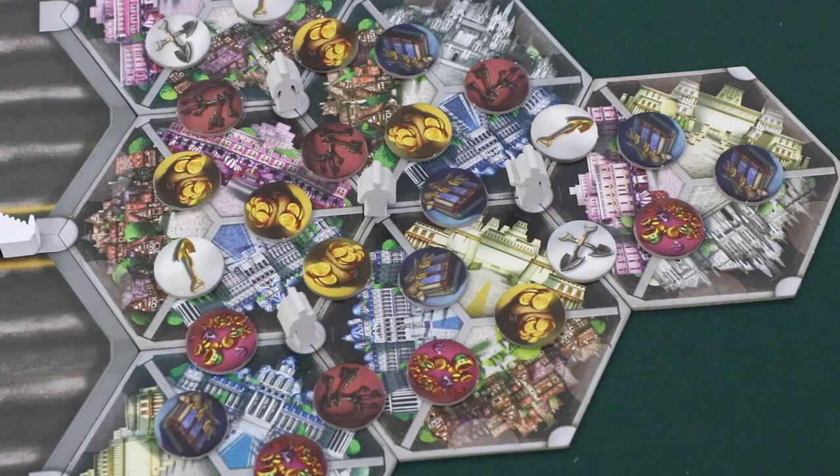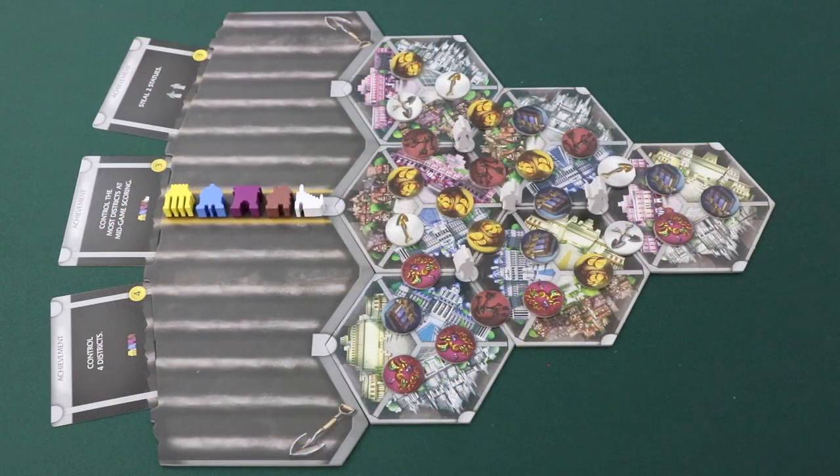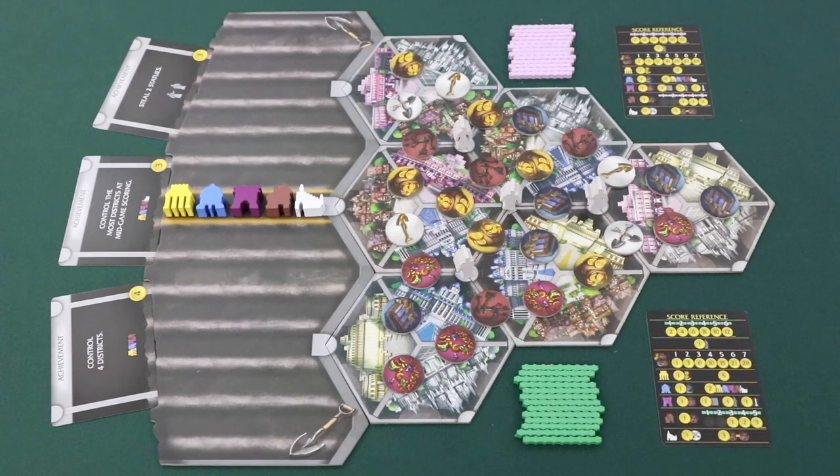Next, place the four statues on the three platforms shown and one statue in the very middle of the board. Then shuffle the 15 achievement cards, select three at random, returning the others to the box, and place these face up next to the board. Give each player the 13 passage sections in their chosen color, and then choose a start player randomly.